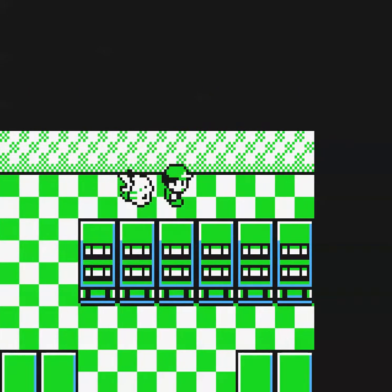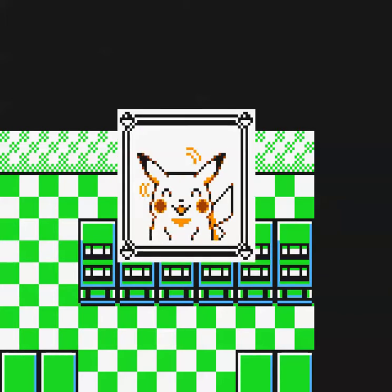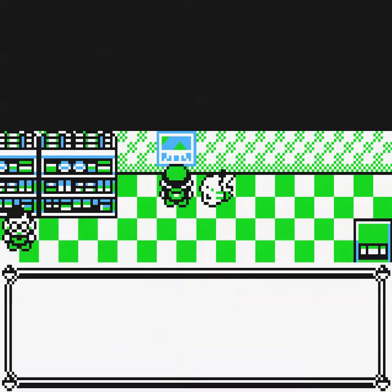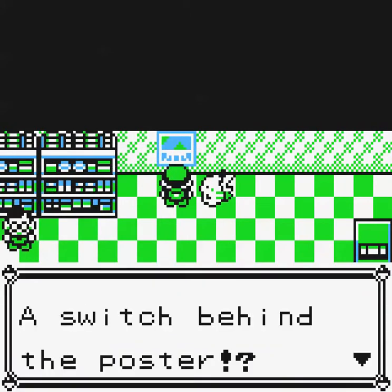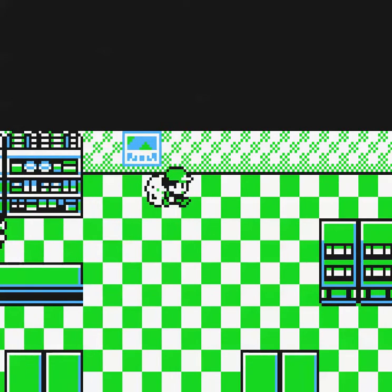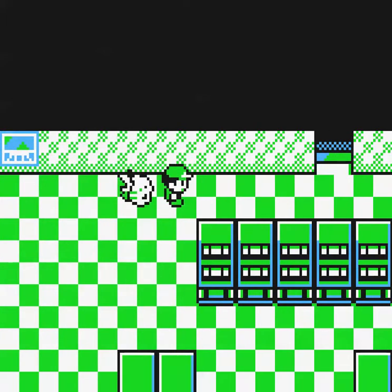That's odd, isn't it, Picard? You think there's something weird going on? Yeah — that poster. Let's check it out! Hey, a switch behind the poster! Let's push it! A hidden staircase! The plot thickens — and now we're in this mysterious hideout. There are Rocket Grunts all over the place.